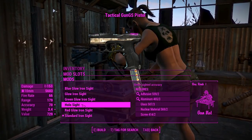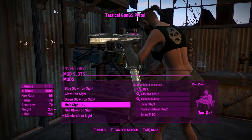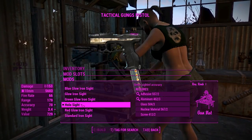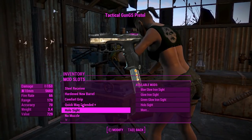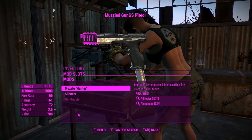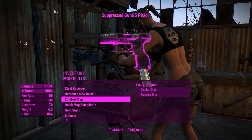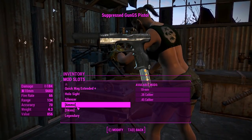There isn't too much here, but there is a holosight if you want to increase your VATS efficiency, as well as a range of colors of glowing iron sights, which look kind of cool. We'll definitely get to those when we make our automatic variant. Of course, there's a suppressor — we're going to chuck that on because there's no reason not to.